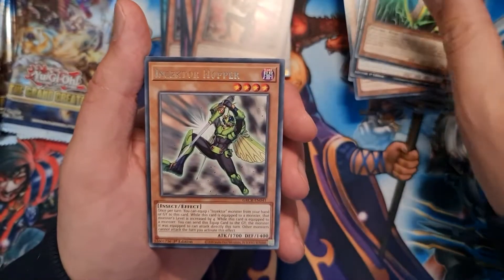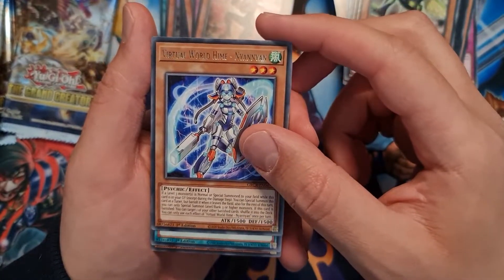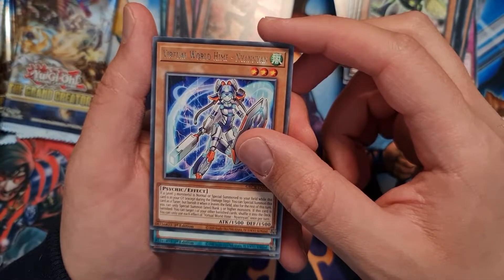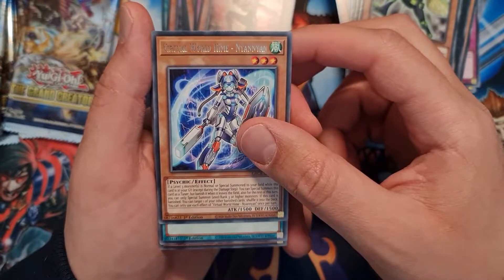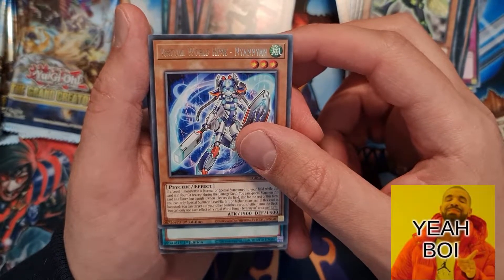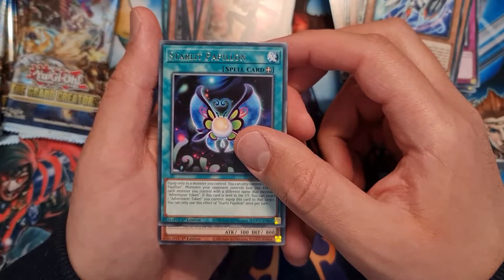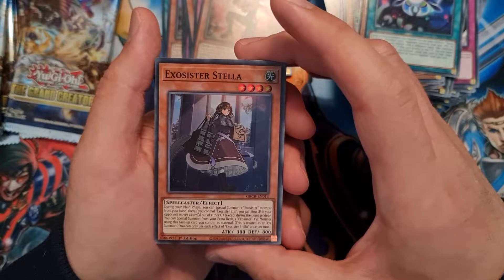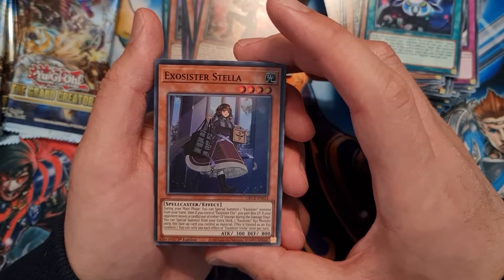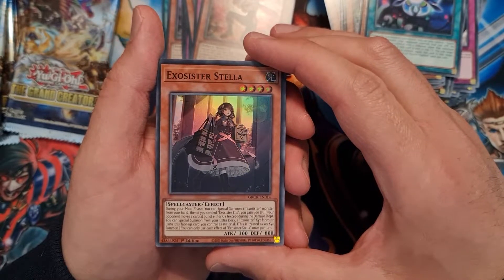Psychic Tracker, Insecta Hopper, Virtual World Hime — Neon Neon — Starlit Papillon, super rare Exorcista Stella — that's a super rare Exorcista Stella.